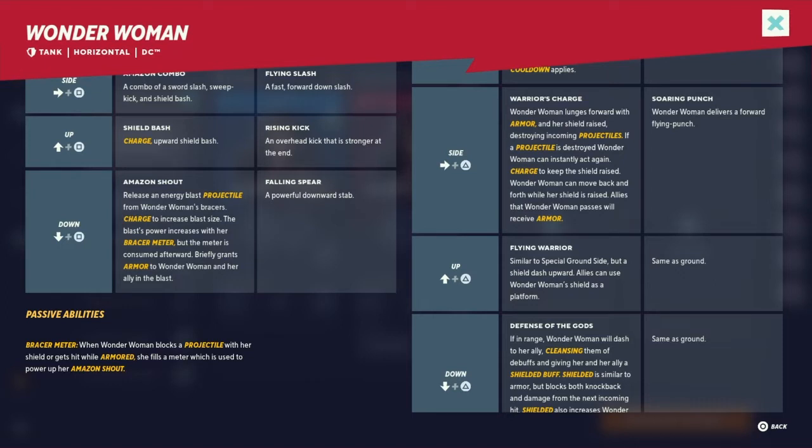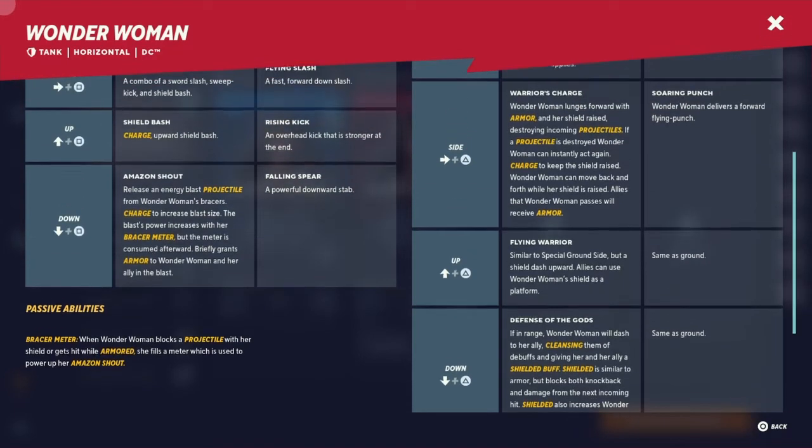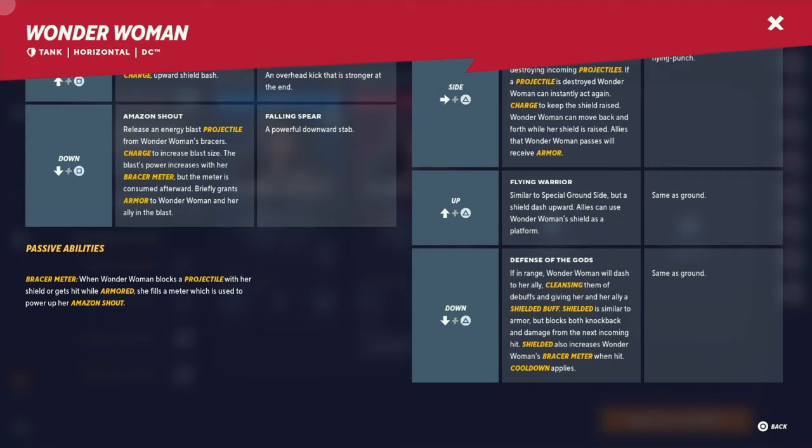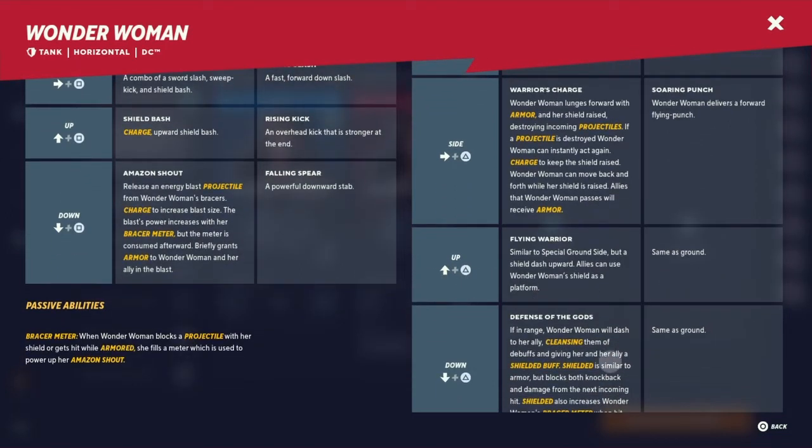Flying Warrior, up special: similar to her ground side special but a shield dash upward. Allies can use Wonder Woman's shield as a platform — so she has a platform creator. Down special: Defense of the Gods. If in range, Wonder Woman will dash to her ally, cleansing them of debuffs and giving her ally a Shielded buff. Shielded is similar to armor but blocks both knockback and damage from the next incoming attack. Shielded also increases Wonder Woman's Bracer Meter when hit. She feels like a support character, mostly giving armor and shield. She can cleanse — which has a bit of that MOBA feel to it.